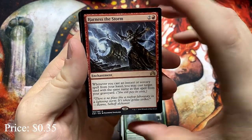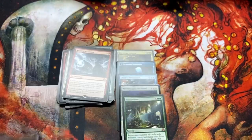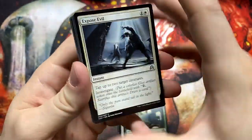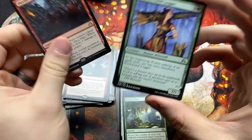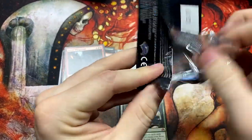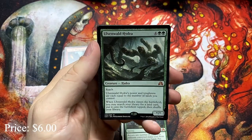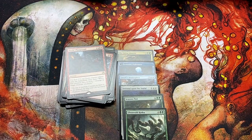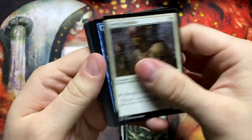Another Thraben Gargoyle and a Foil Lightning Axe. Six packs left around the bottom part of the box — this is where usually the best cards will sit. Devil's Playground — there was a time when I was playing where this was absolutely a limited bomb, that thing was crazy good and really annoying in drafts. The Ulvenwald Hydra — another Mythic! That puts us at six, so we are above the expected numbers. Can we push another 8-Mythic box?